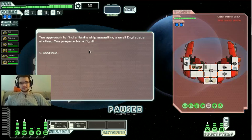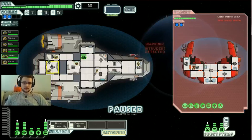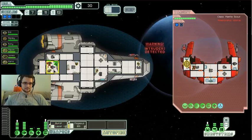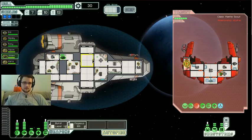You're approached to find a Mantis ship assaulting a small Engie space station. We prepare for a fight — let's get those burst lasers charged up. Jones, Kara, and Maxim: time for your first debut here. Let's get those weapons charging and target their shields with everything. Jones, tank him. Oh, you're so beastly — extra damage from the two also in the room. Mantis has no chance, he's forced to retreat, and their beam does nothing. Let's get you back into the medbay real quick, Jones, you too.